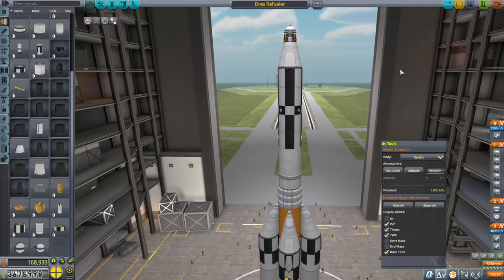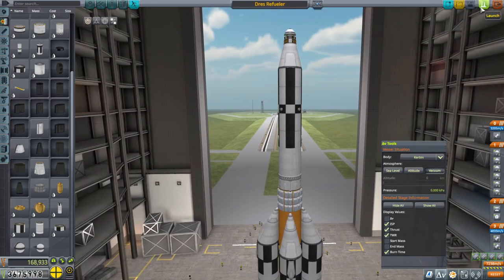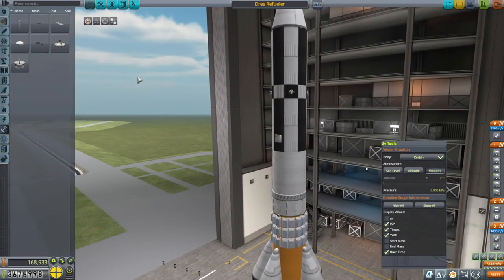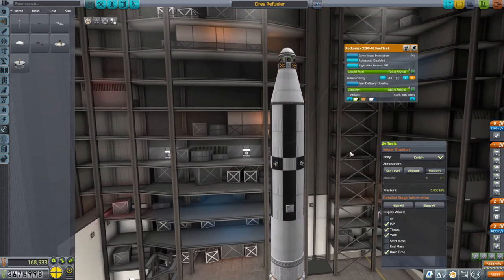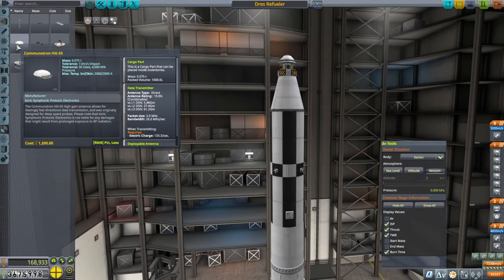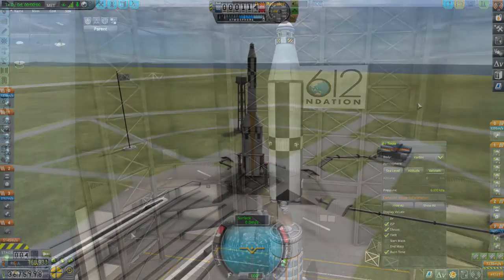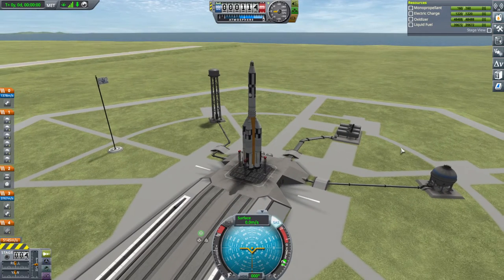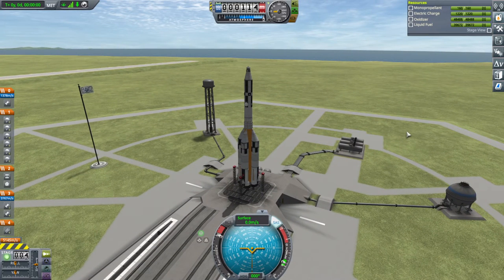At least there are no kerbals involved. I forgot something - we need an antenna. That was almost a big mistake. Let's just get these commutrons. Bit wobbly, but it balanced itself out. SAS on. Throttle is up. Here goes nothing.